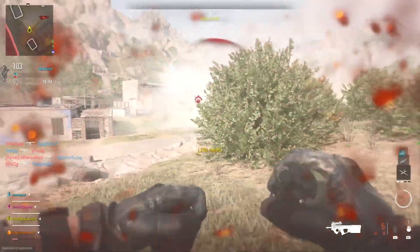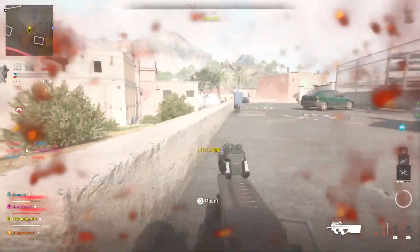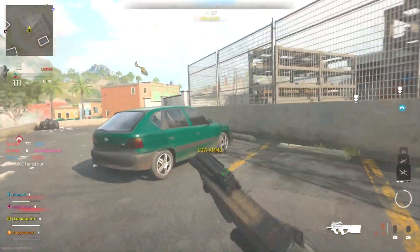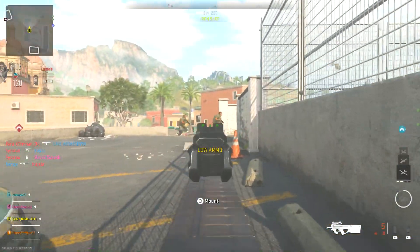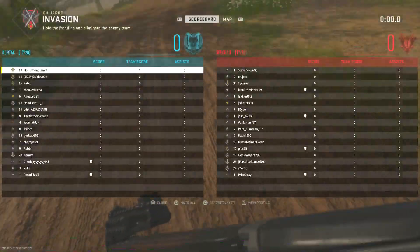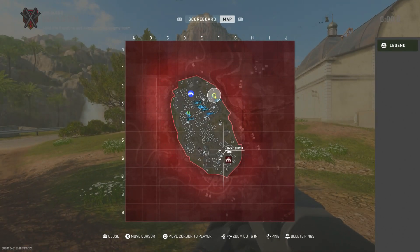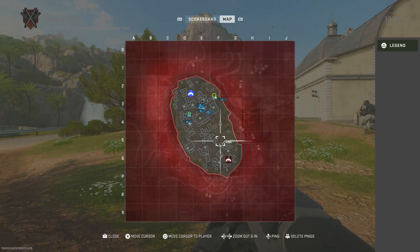You can literally rank up a weapon in one game. What you want to do is head over to Invasion. Once you've loaded up Invasion and you're in a game, head over towards the enemy spawn — but just before it — where you can find an ammo resupply box. Once you've got the ammo resupply box you're good to go, basically you can just keep reloading and resupplying your ammo as much as you possibly can.